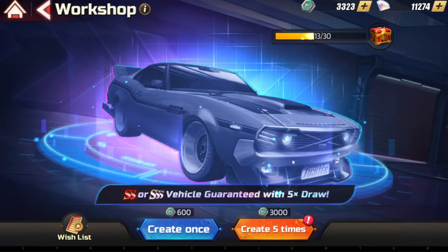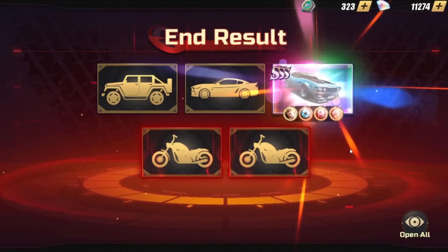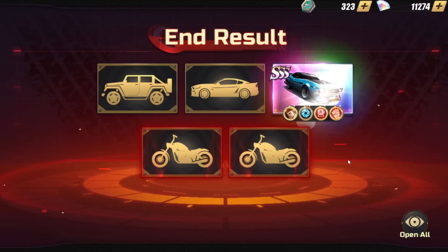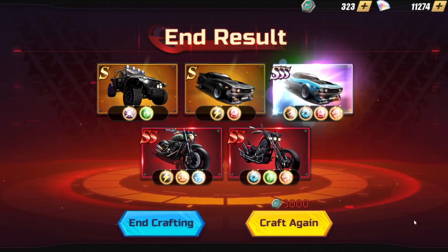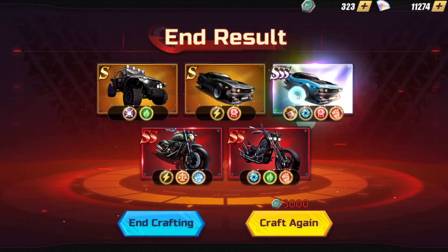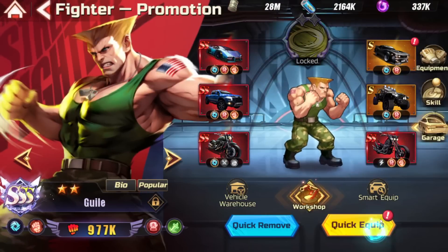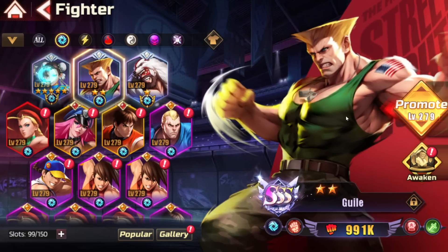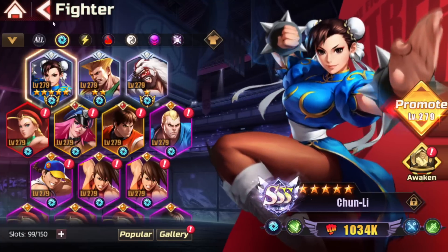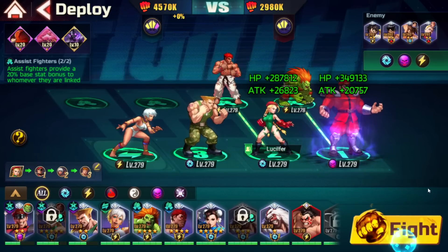Let's go, maybe I get lucky. Nice — SSS! Let's go! No way — what were the chances? I just said I need vehicles for my Guile and other characters, and we actually pulled it. That was actually nuts. I'm taking this. Kame is from a friend, Bison is pretty built up so we should be relatively good.